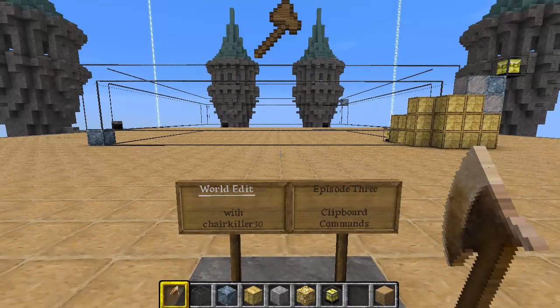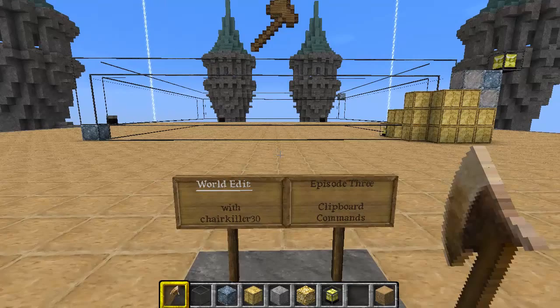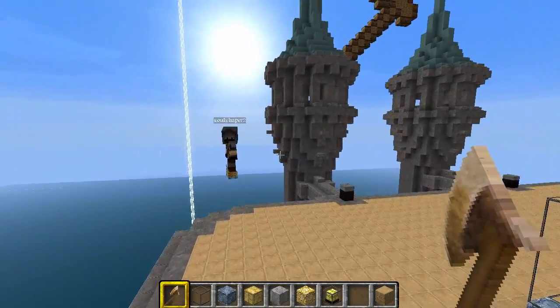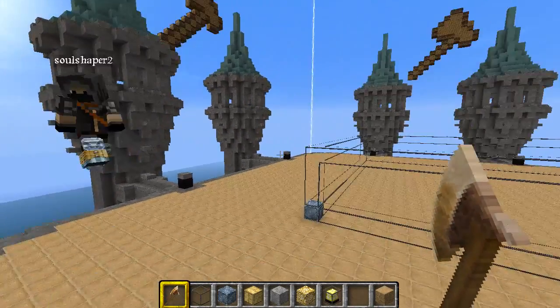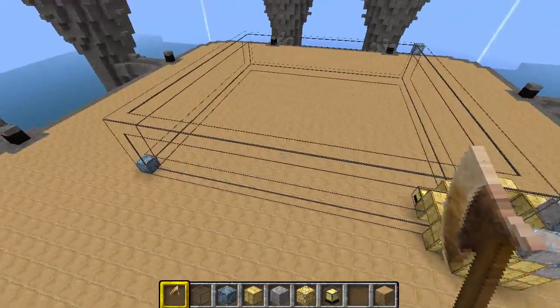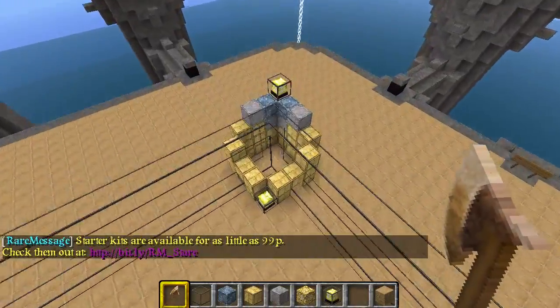Hello and welcome to episode 3 of WorldEdit with ChairKiller30. Today we shall be going over the clipboard commands, and today I have with me my assistant and protege, SoulShaper2, who was recently promoted to MasterBuilder on my server RareMadness. As you can see here, we have our typical cuboid box and a little something extra.